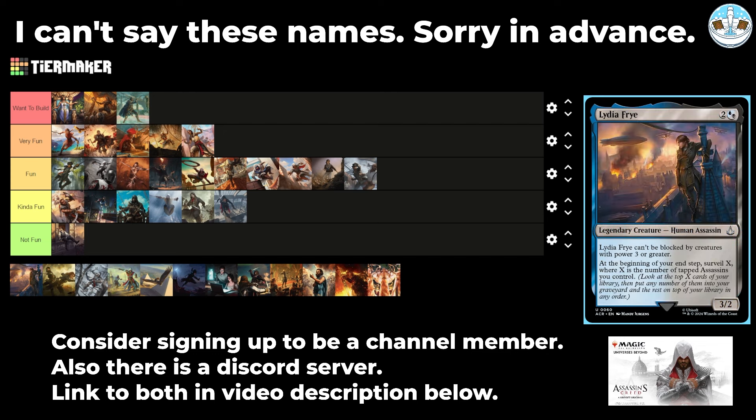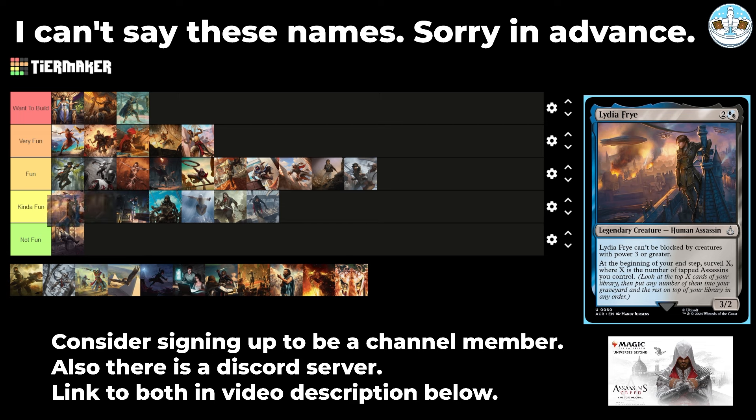Next up is Lydia Frye — a 3-mana 3/2 human assassin that can only be blocked by creatures with power three or greater. At the beginning of your end step, Surveil X where X is the number of tapped assassins you control. So if you want to build a Surveil deck, this seems like a pretty good commander — you just need a way of tapping your assassins, and vehicles is the first way that comes to mind. I'm going to put you in Kind of Fun.